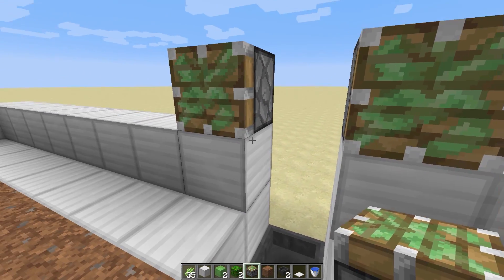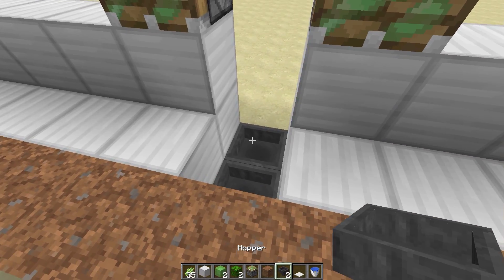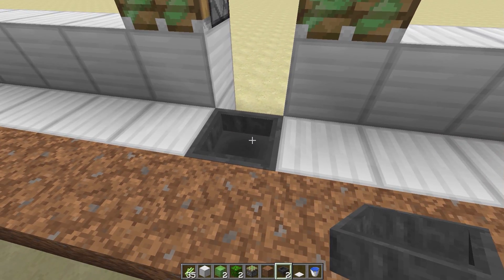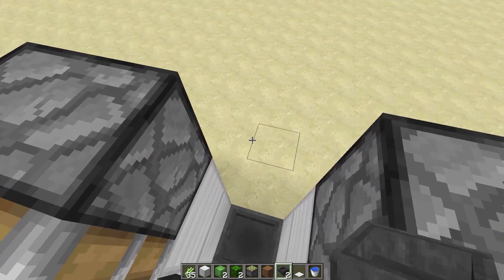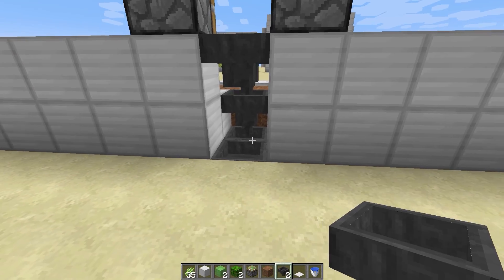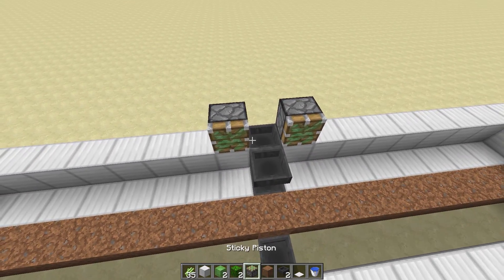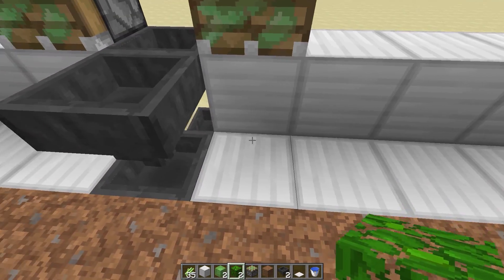Next we're going to come over here and put a sticky piston on either side. From there we're going to put a hopper here, a hopper here, and a hopper going into that hopper as well. We're going to need another hopper out here — five out from here — and we can get started on building up the area that will house our sticky pistons.